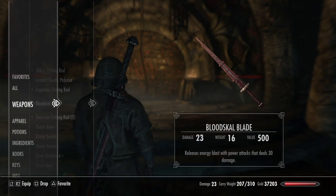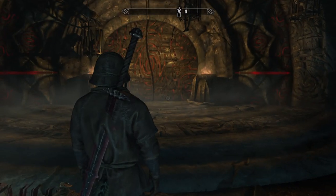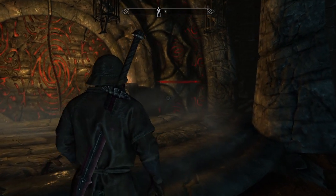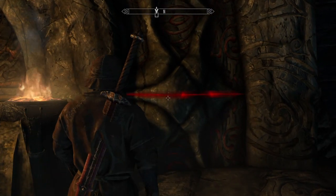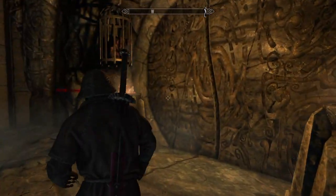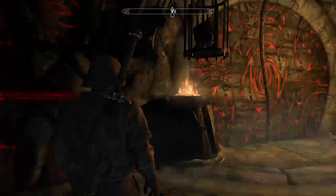Taking a look at the blade, you'll see that this sword releases an energy blast with power attacks. What we're going to need to do is send out energy blasts, both horizontal and vertical, that line up with these indicators on the outside of the doorway.